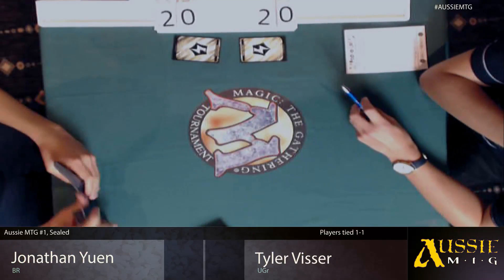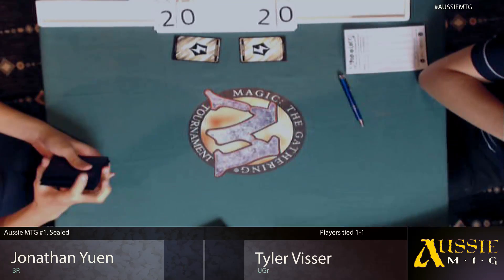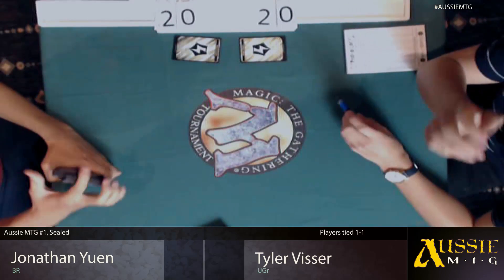Unfortunately, no bad experience — it's going to happen in Magic sometimes, and unfortunately for us and the viewers it's happened twice in the finals. Hopefully game 3 has no mana troubles and is a cracker game. Looks like players are almost ready to go, so we may just jump straight back down into the action. Players are just shuffling up — no real sideboard choices they have to make. Tyler's happy with his choices, and so is Jonathan.